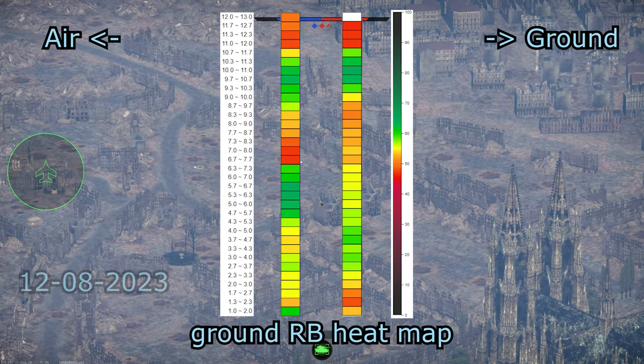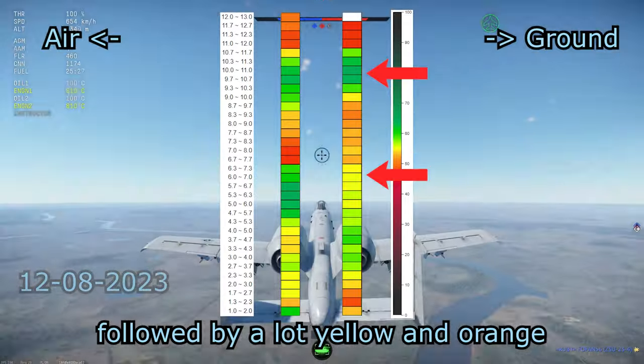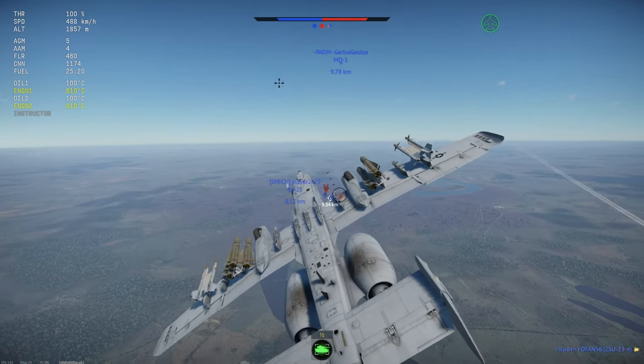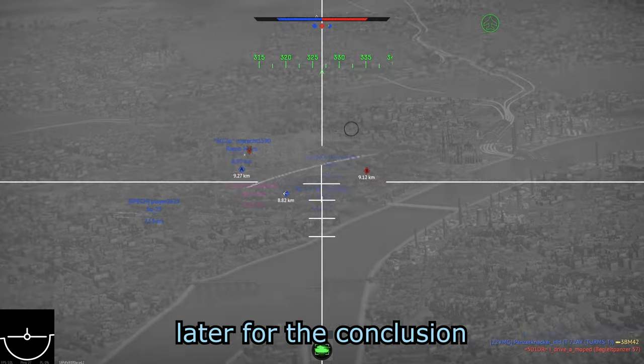Looking at the ground RB heat map, we can only really see one major green spot, followed by a lot of yellow and orange. This is not good, resulting in 4 out of 10 points for ground RB. That's 10 out of 20 points total, which we'll save for the conclusion.